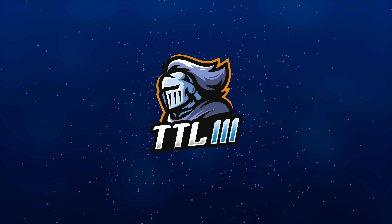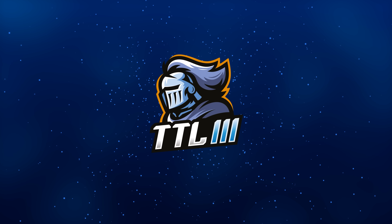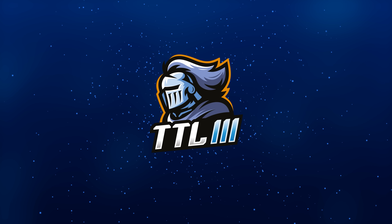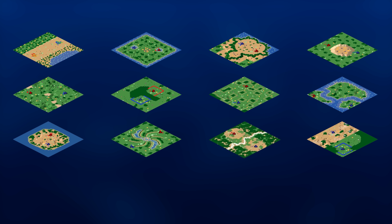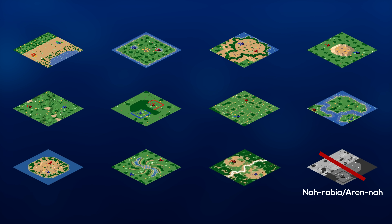This would be gold and platinum — gold starting in early August and then platinum starting after that concludes. We have a varied map pool. The biggest thing is that we do not have an Arabia or an Arena. We just had King of the Desert, which was all Arabia, and Masters of Arena, which was nothing but Arena. We do have maps that will incorporate openness and closed strategies.